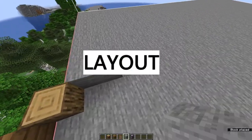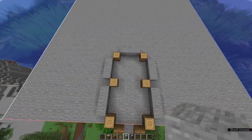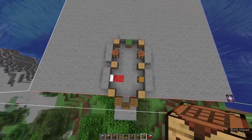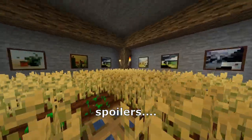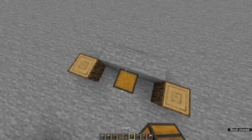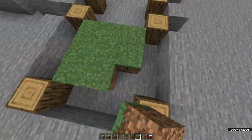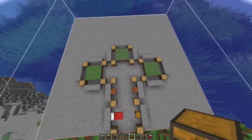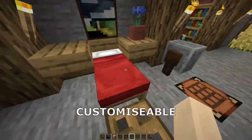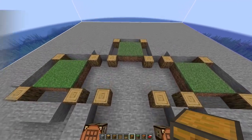Let's start with the layout. This base is going to be situated underground, so we won't be able to see the exterior. This is what I call the most basic one. But let's expand this further by adding another few modules, mainly for farms. The beauty of this design is that you can infinitely scale it, customize it however you want, and add as many rooms as you want.